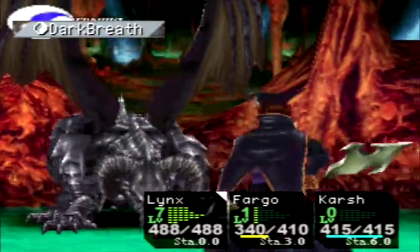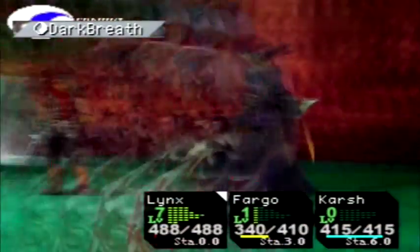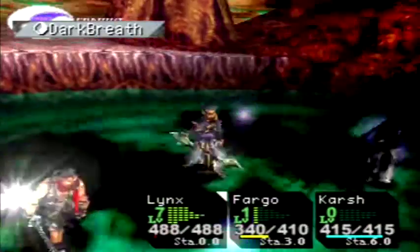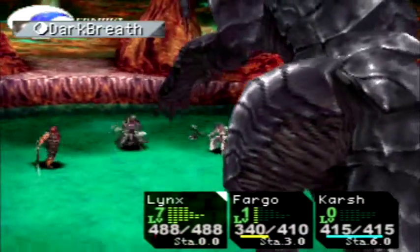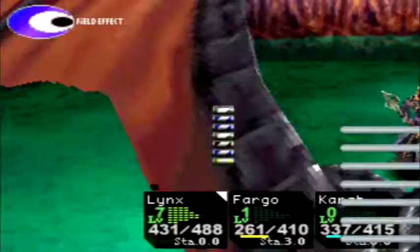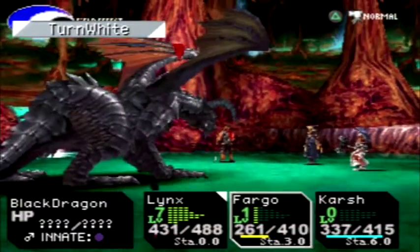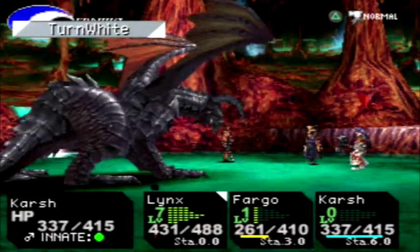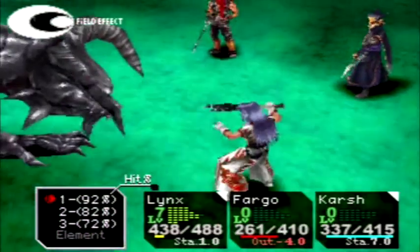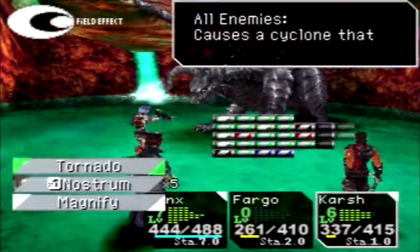Dark Breath — oh crap! Alright. 57 damage. What the hell was that? My buster is out of commission. God damn it. I knew he was trying to get rid of my ace in the hole.